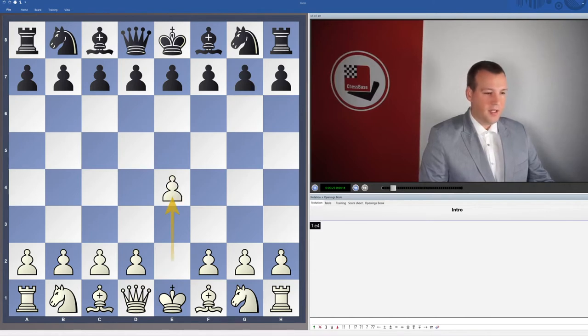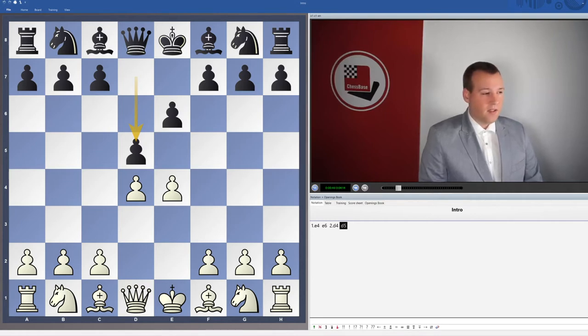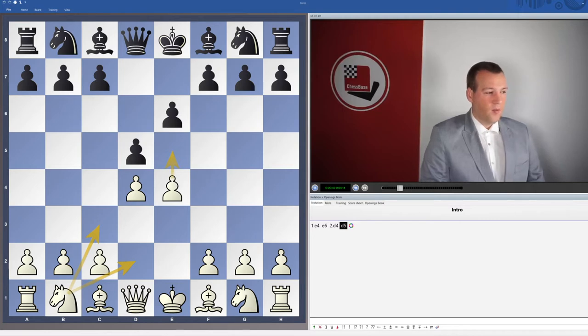Let me bring up the first moves of the French: 1.e4 e6, 2.d4 d5, and there are many options here. Of course you can play Nc3, the classical main line. Nd2 is leading to the Tarrasch system. The advanced variation with the move e5 is also possible. So there are a lot of ideas for white to play. My experience is that black players are familiar with these structures and they know what they are doing.